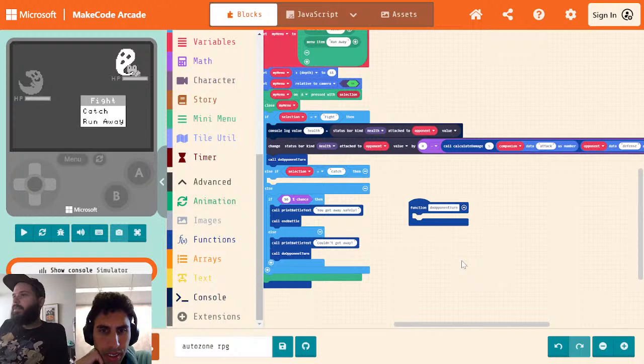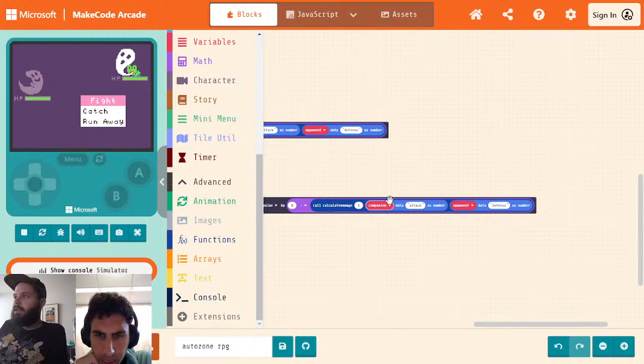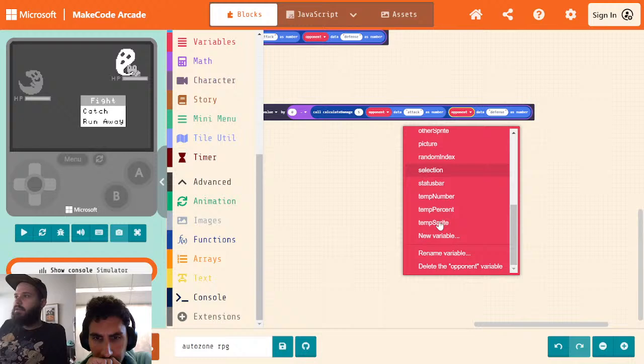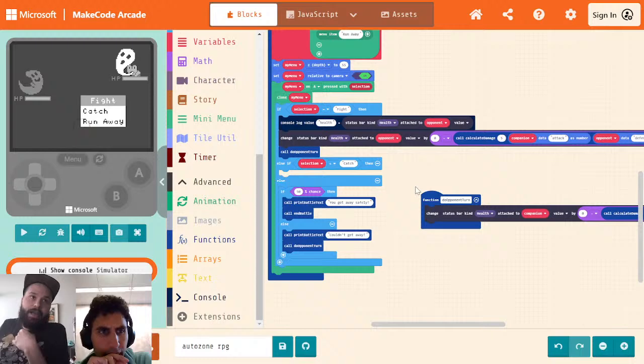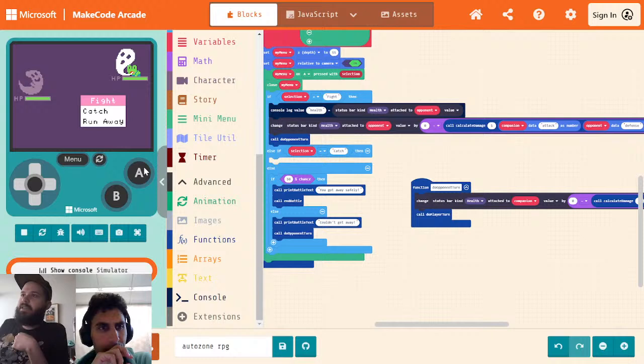Okay, so we're going to do an attack, and now let's make it so that our opponent attacks back. We're going to say change status bar of health attached to — instead this is going to be companion. And we're going to just swap all these between companion and opponent. Now inside 'do opponent turn,' we're going to call 'do player turn.' So now when I do a fight, I should see both of their health go down. Yeah, okay, cool. So they destroyed us — which is kind of expected because we made their stats way higher than our stats.